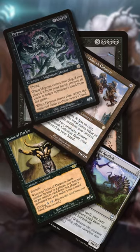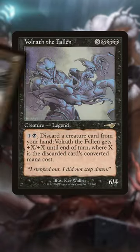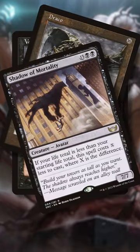Our deck is chock full of high mana value creatures, the two best being Draco and Shadow of Mortality, which we can discard with Volrath to straight up one-shot opponents with a lethal 21 commander damage.